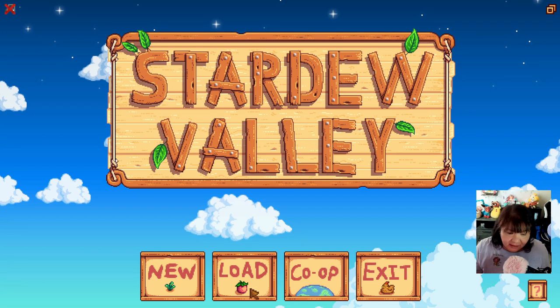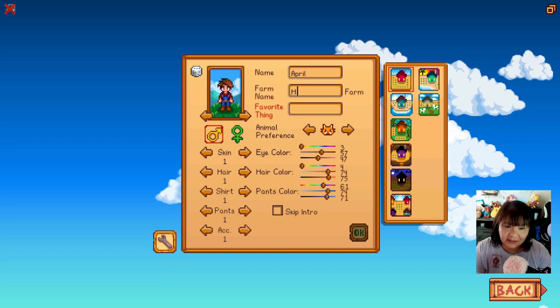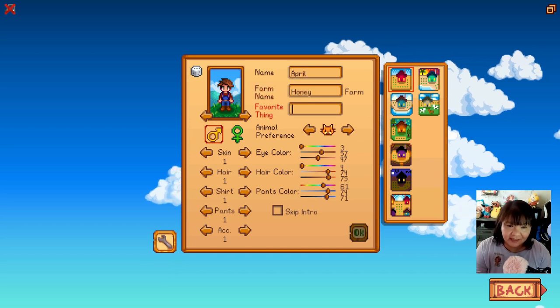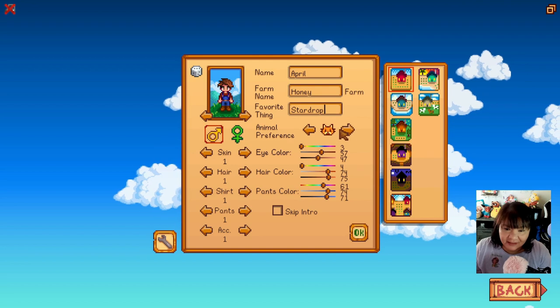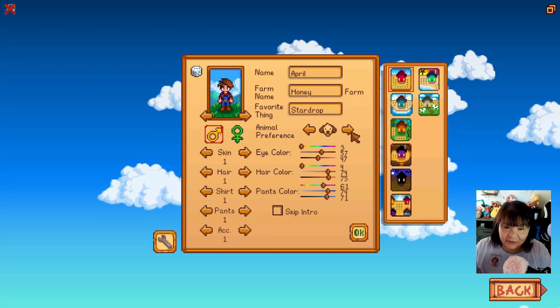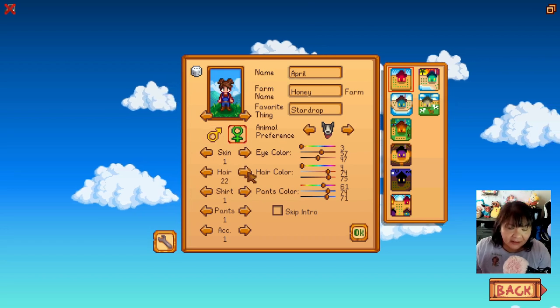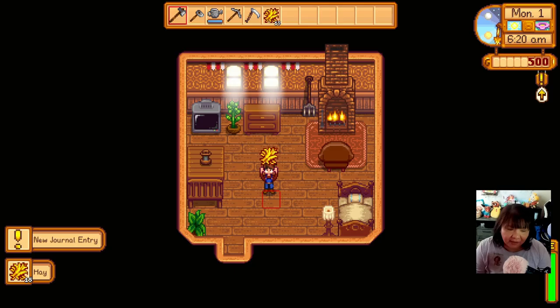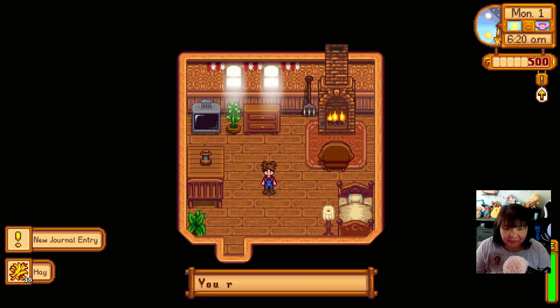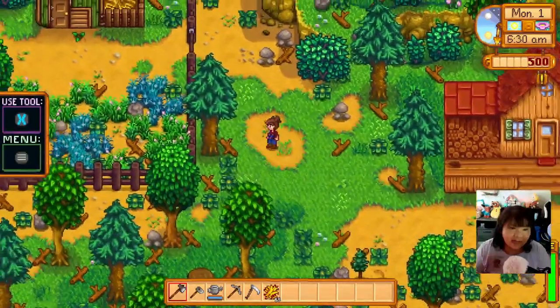All right, we're in the loading screen. New game - we're gonna keep it simple. It's going to be April, the farm is gonna be 'Honey,' my favorite thing. I'm a girl, good hair - skip the intro. Meadowlands farm, let's go! We got our hay because the one thing I have learned is that we start with chickens, not parsnips, on this farm. Let's go say hi to our little chickies.